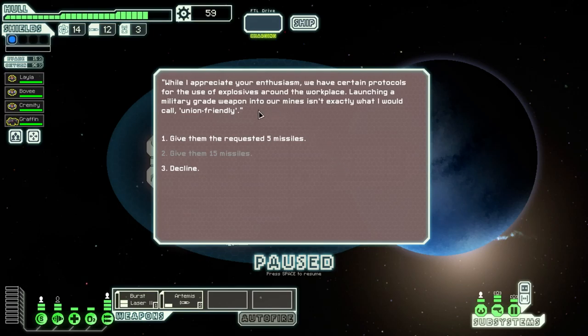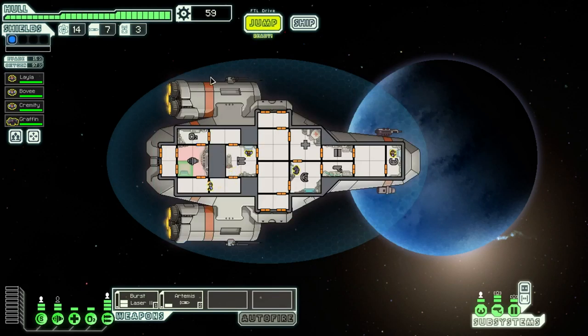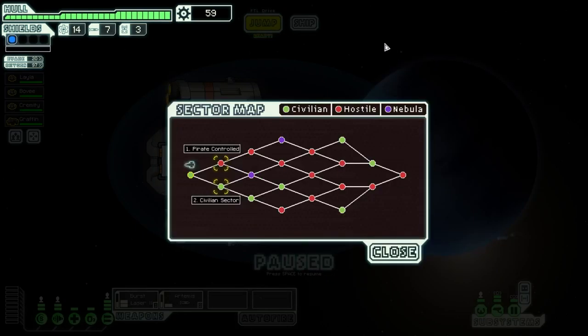'Launching a military-grade weapon into our mines isn't exactly what I would call union-friendly.' Yeah, I can understand that. Let's give them the requested five missiles — we still have seven. I'm really not using the Artemis that much, and I'm hoping to find another weapon before too much longer to replace it. They repaired four hull points — not too bad a trade. We'll live with that.